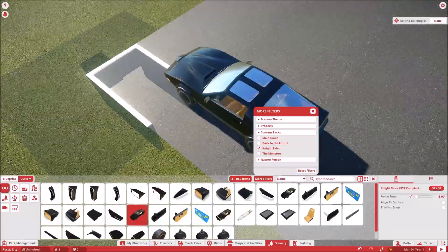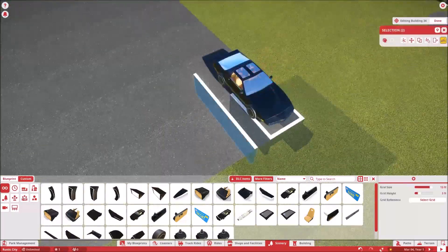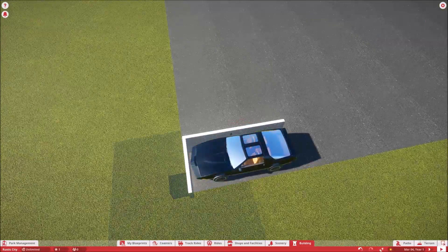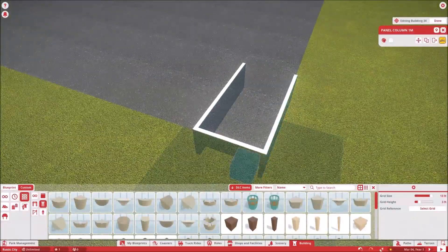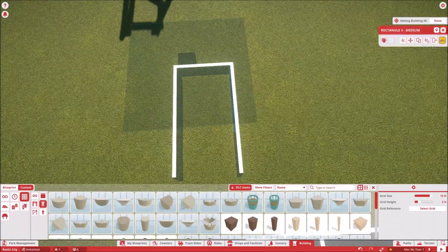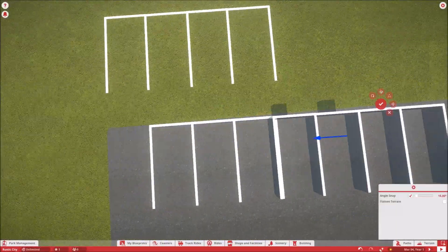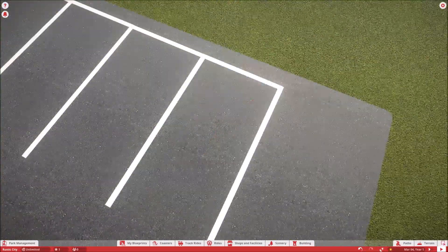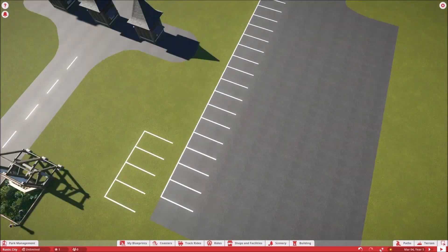I brought in one of the cars from Knight Rider just to get an idea of how big I should make the parking spots themselves. After I get this first parking lot done, it should be very easy to build another one — I just use copy and paste tools and make any adjustments to make it fit where it needs to be. So after you make one, it's kind of easier to build more. I still have the issue of stuff not lining up properly, but that's okay — we line it up ourselves as best as we can.